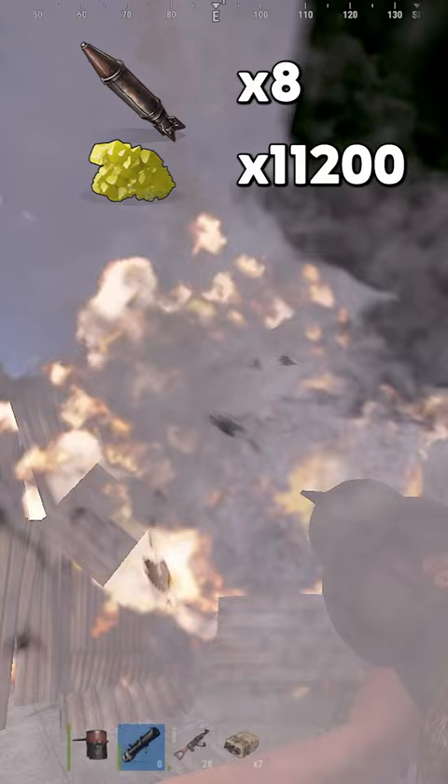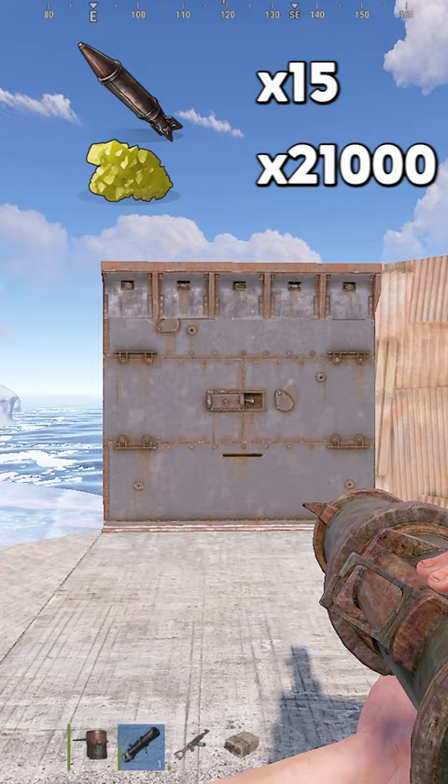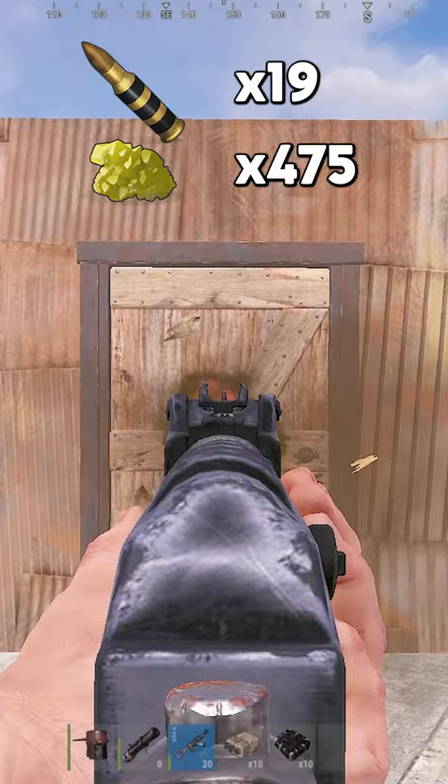Armored wall: 8C4, 17,600 sulfur, or 15 rockets for 21,000 sulfur. Wooden door: 19 explosive ammo, 475 sulfur.